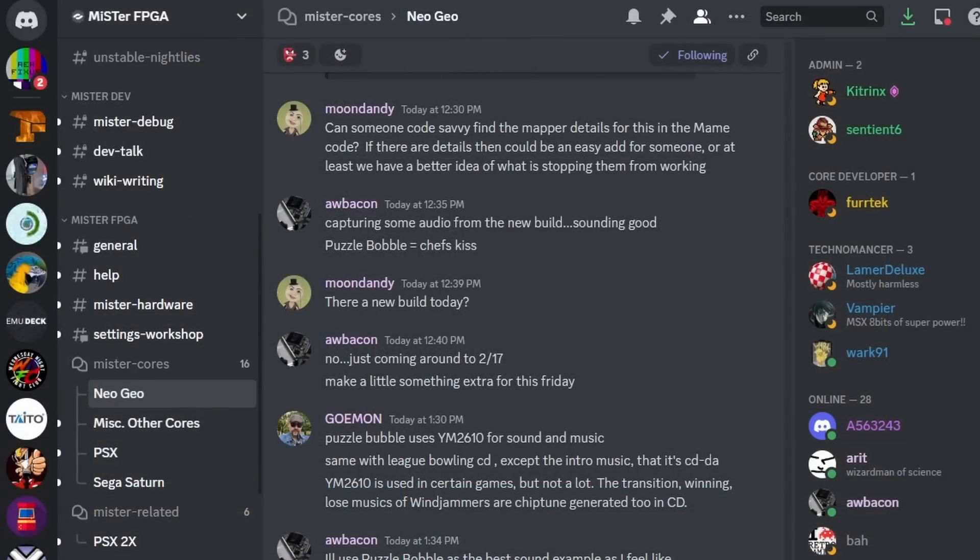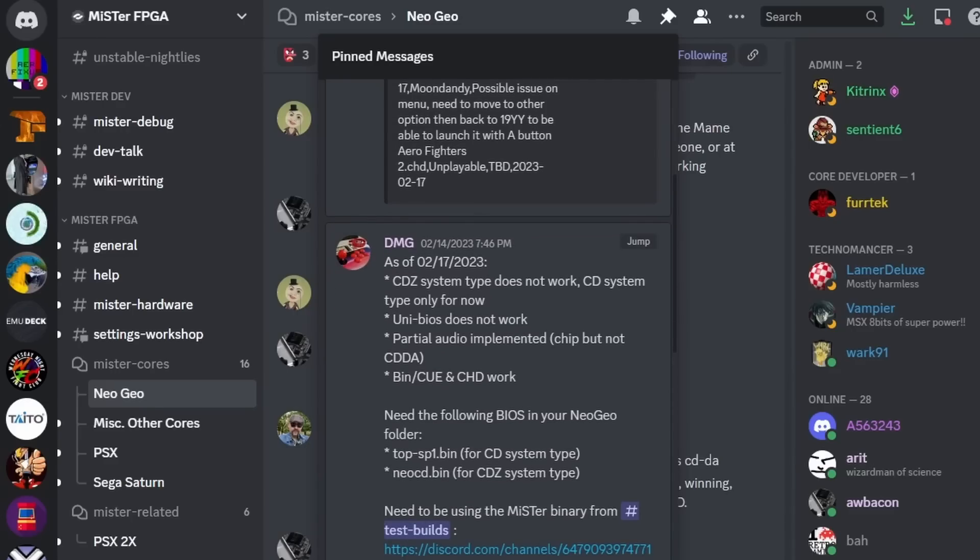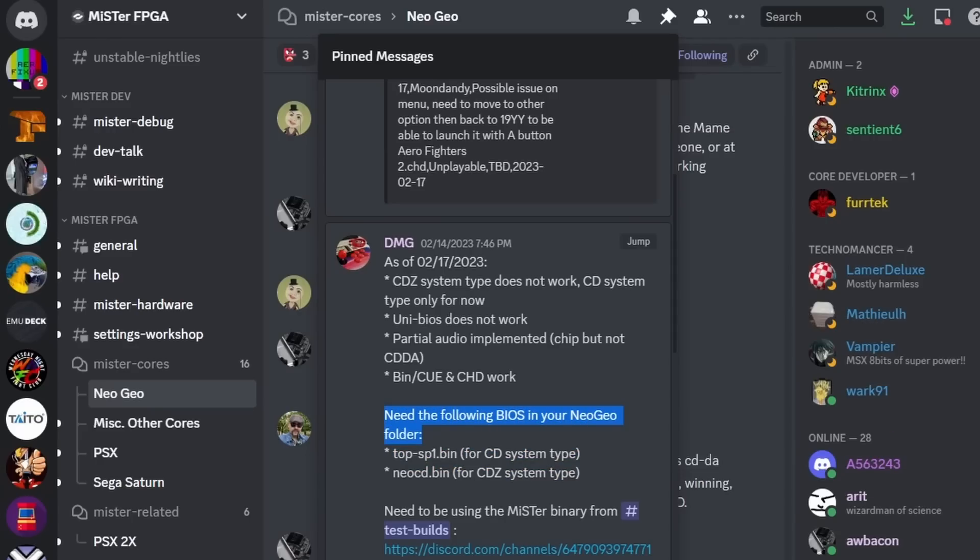Let me show you how to get set up. Go over to the main MiSTer Discord, go to the Neo Geo channel, and look at the pinned messages — you'll see the BIOS files you need. Place those in the root Neo Geo games directory, just like you did with the Neo Geo BIOS files on my Neo Geo core setup guide. I'll leave a link below in case you need a refresher.